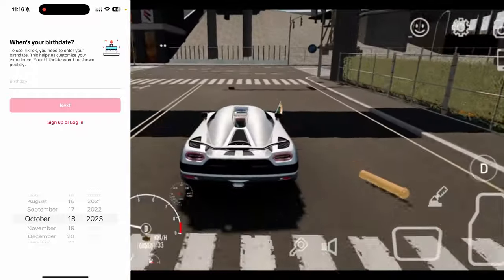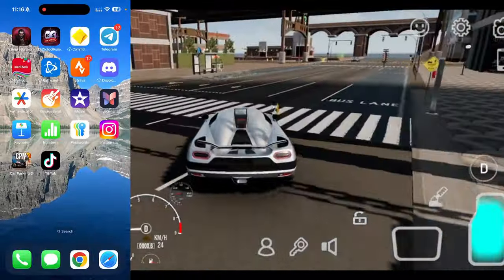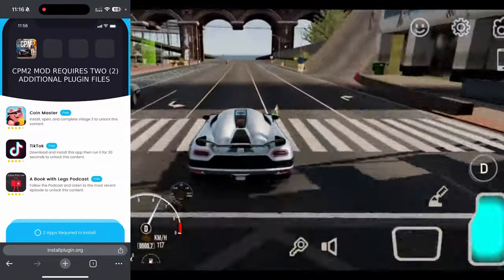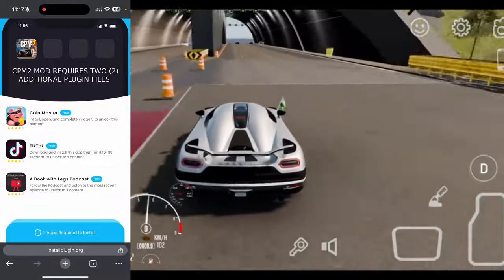You can sign up and create an account if you want — make sure you guys are signing up and logging in and all that. That should work for me now. What you want to do is come back here and complete a second one. I've actually gone ahead and completed the Coin Master one and got to village level three.